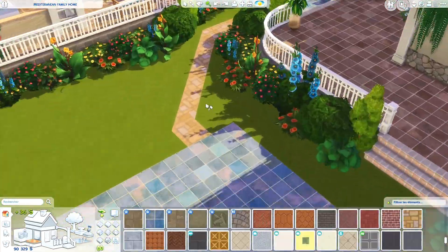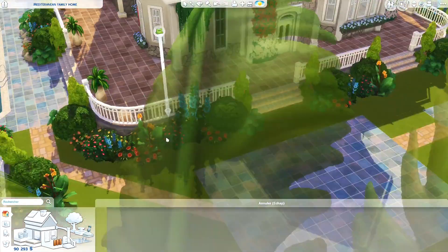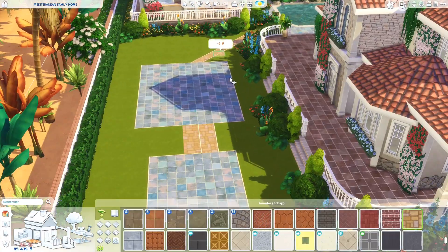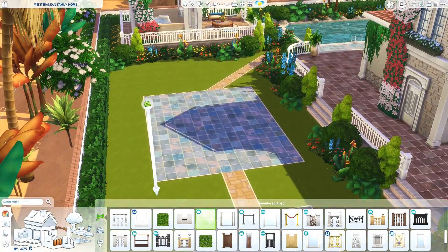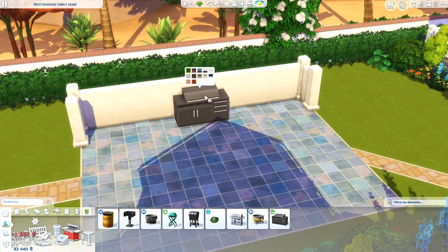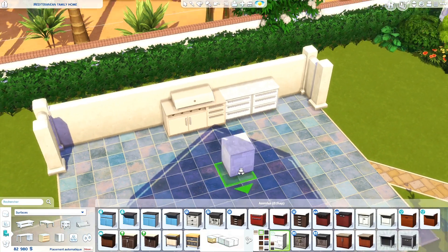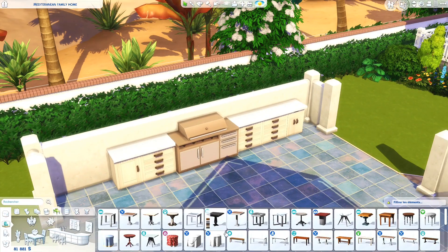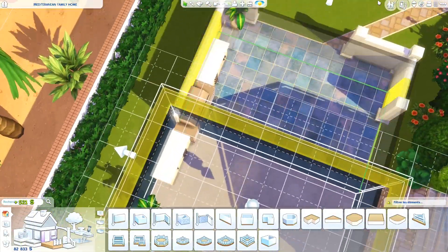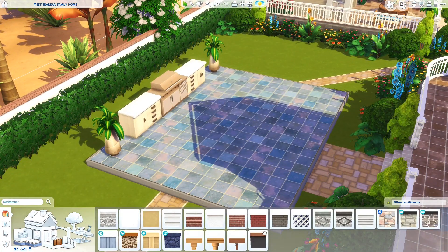I'm only building what I feel like building at the moment. Right now I felt like doing a Mediterranean home, but sometimes I'm more in the mood for something modern. I never force myself to build something I don't feel like doing — even for a trend, that's not what I want to do. I really want to build things that I like because otherwise it's not going to come out well. You can definitely look on Pinterest or Google Images for inspiration — hopefully that helps.